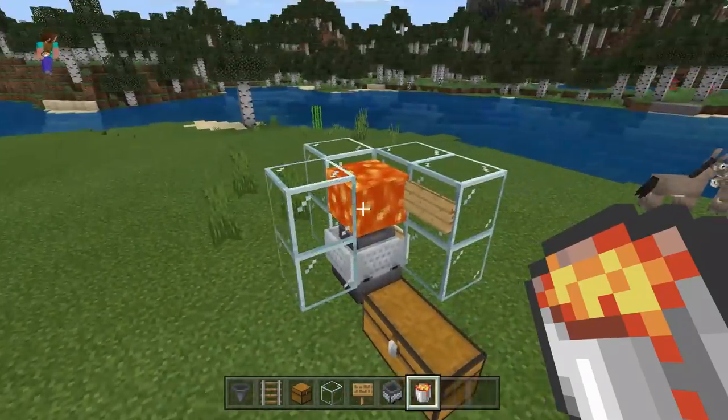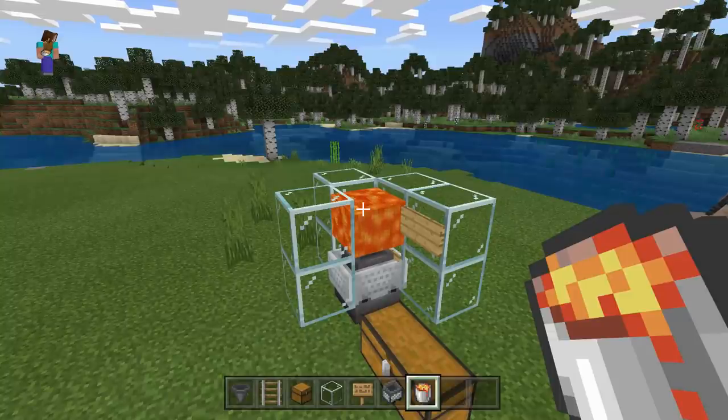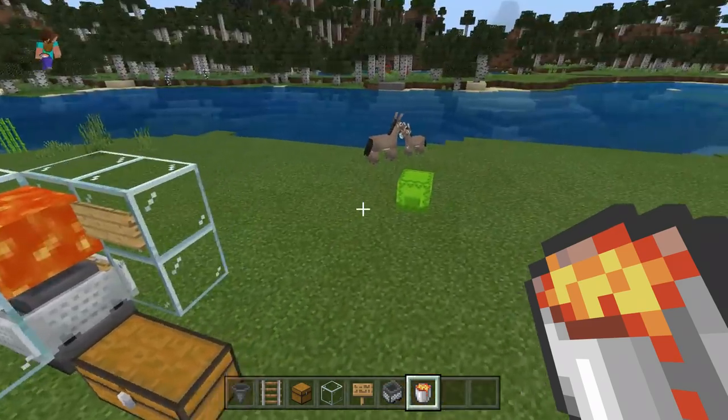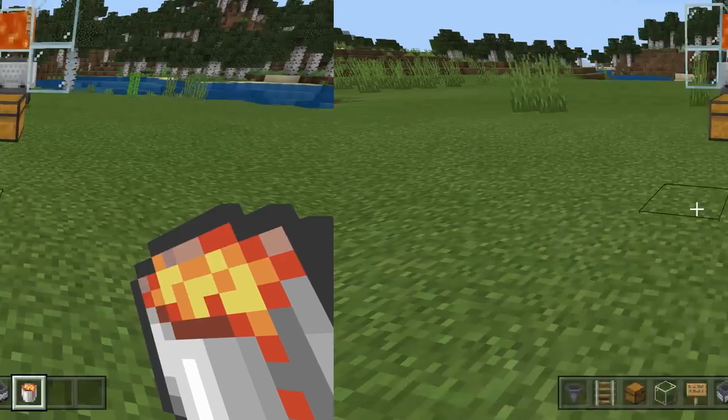The lava is super important. What it does is when you cast the rod and catch something, it automatically takes off what you've caught without destroying the item at all — it goes straight into the hopper minecart and straight into the chest. This is a nice technique which I've never seen before, and a lot more people should be using it.